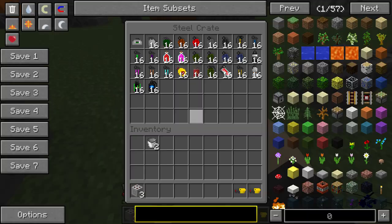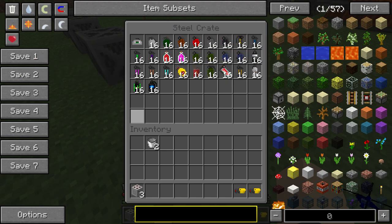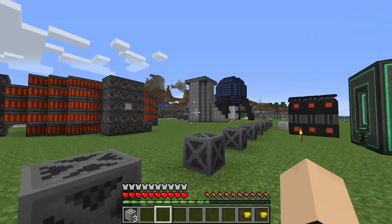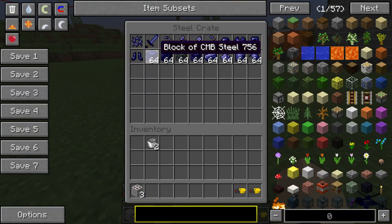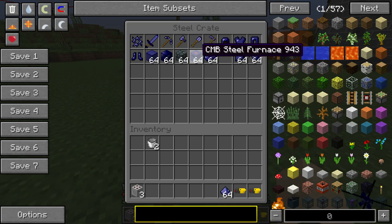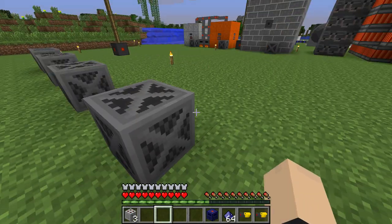We got the grenade kit here - we're not going to test these out yet because I worked so hard to put this whole entire thing back together for the third time. We got the CMB steel - I think you get it from those hunter chopper things. You get scrap metal and CMB steel powder. Once you get it from that you can put it in the steel furnace.